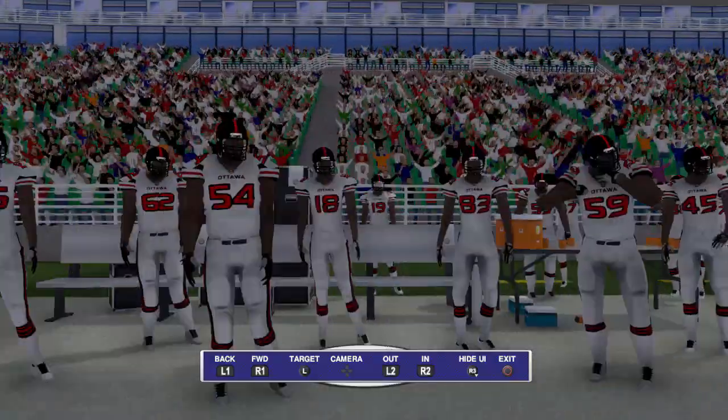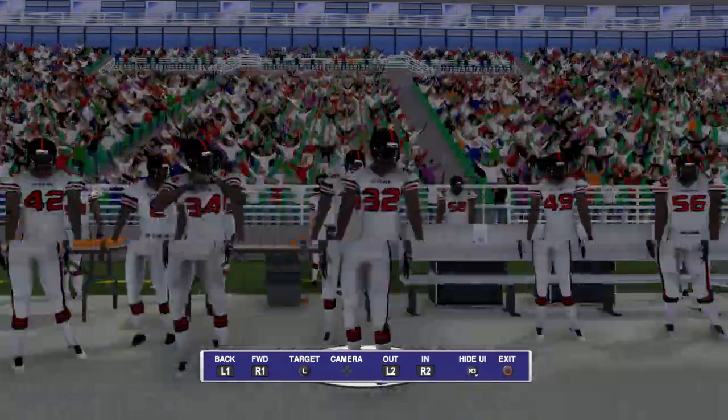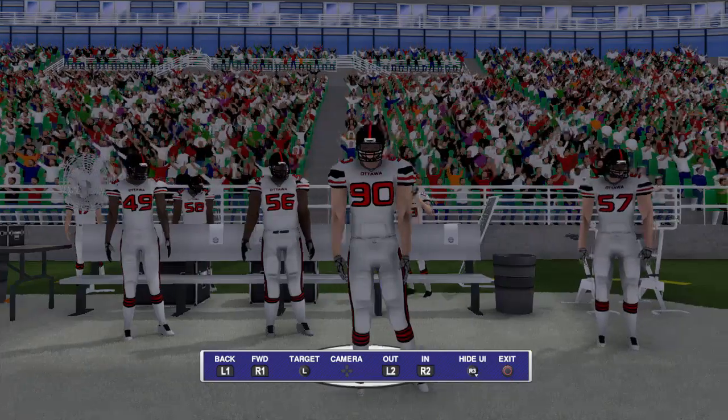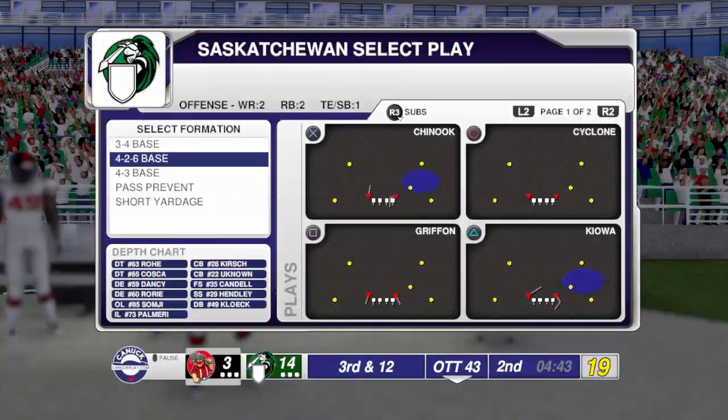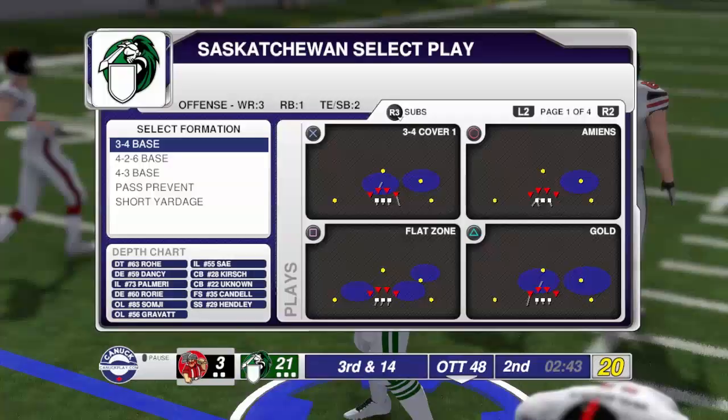Here's a quick look at the sideline, and I would like to say that there's more life on this sideline than there ever has been in a Madden football game. Kudos to Canuck Play here — they actually look like the players on the field as well. For presentation and play calling, I like the screen. I just wish that you would be able to press X on the formation and then scroll through your plays in a single order, because I often find myself hitting X on accident and I don't even know what play I'm picking.